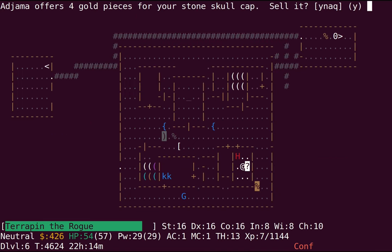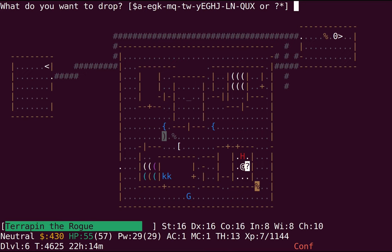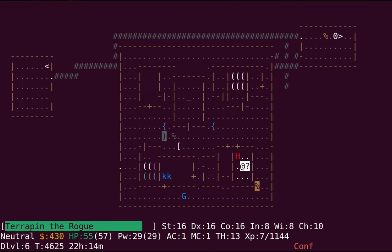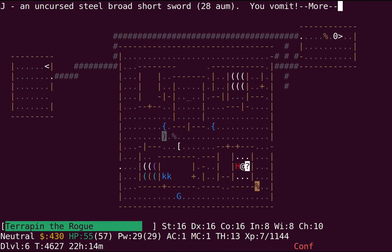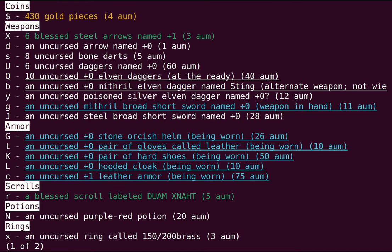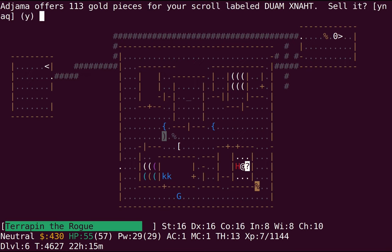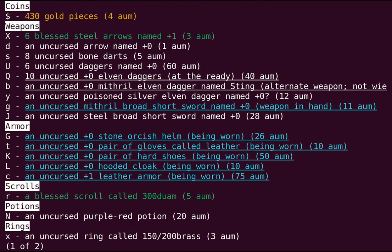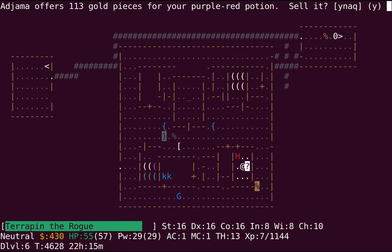I'll drop this skull cap — it's not more than plus zero, so I'm not going to bother BUC identifying it. I want to know what this steel sword is. Yeah, that's just a normal plus zero as well. Finally finished with that food sickness. 'Food sickness' is a bit of an ambiguous term when you're in a setting where actual magical spells are occasionally being used.